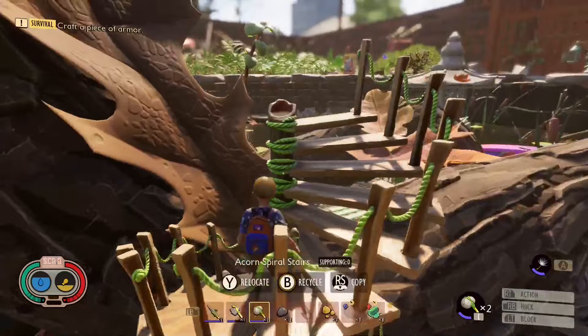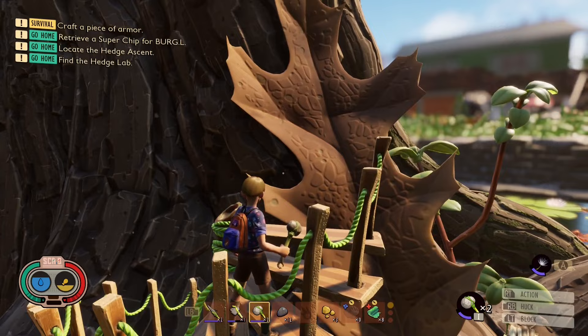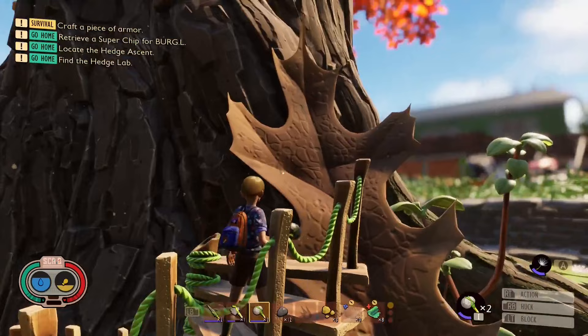This is where we want it. Now we're going to do the next phase: we're going to tie the staircase into the tree itself, so that you can actually remove the stairs from the bottom and your base will not collapse. We're just going to tie it right into the tree.